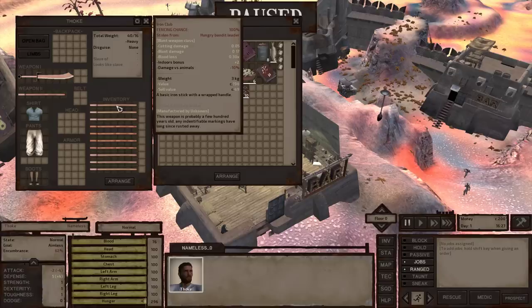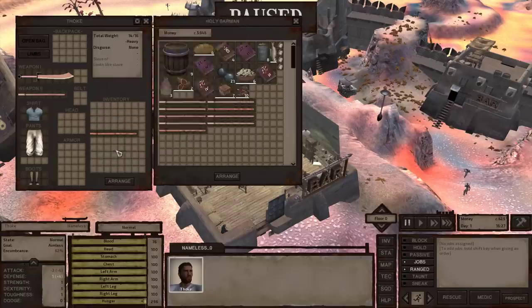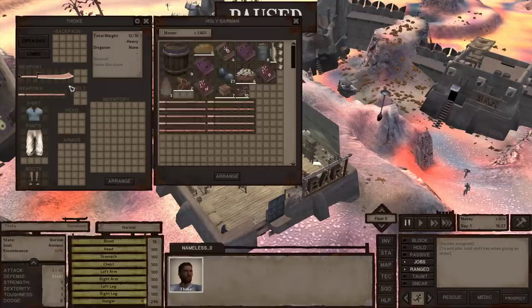This guy's got about 6,000 cats — more than enough money to pay for all of these clubs. You can see the upper portion of this screen says 'Iron Club Fencing Chance 100 Stolen From.' He knows this is stolen from someone — basically knows it's been stolen from a bandit leader, but he doesn't care. The fencing means you're selling something illegally to someone. He's going to give us the value of those clubs. I'm also going to sell the horse chopper.